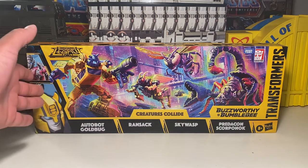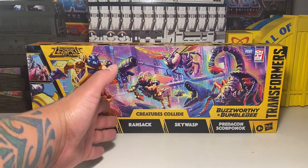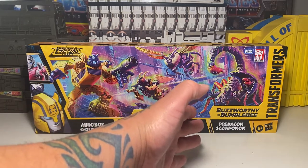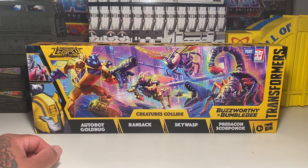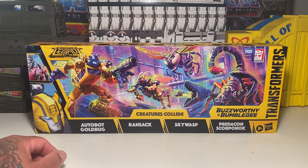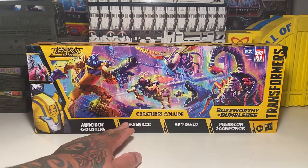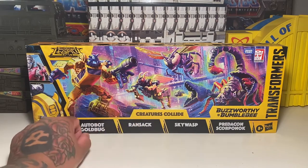You get Autobot Goldbug — or Bumblebee or whatever — and you get Ransack, Sky Wasp, and Predacon Scorponok. So it's pretty cool. Really cool variants — I guess this guy would be like Waspinator and then Scorponok, and then what was it, Kickback or whatever? You get a cool variant of him.